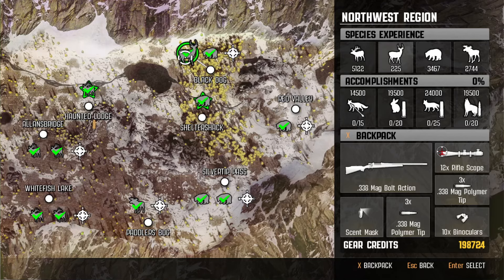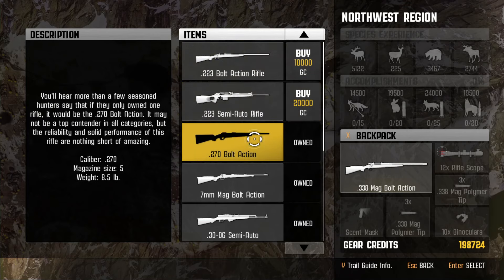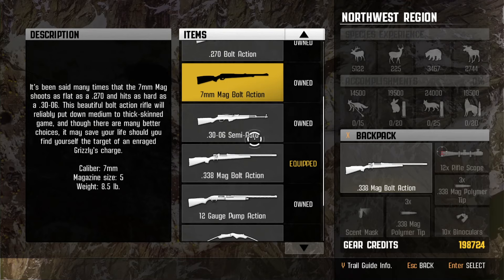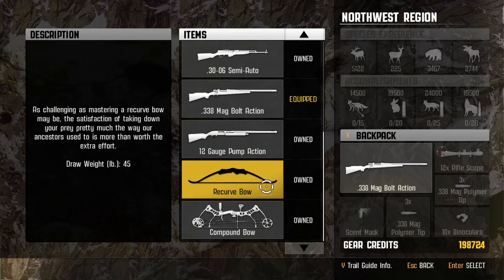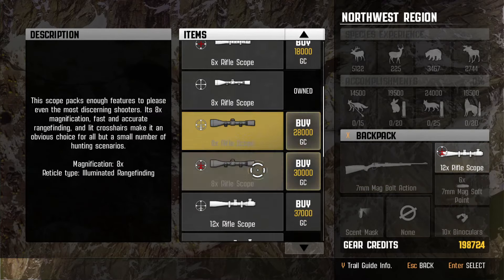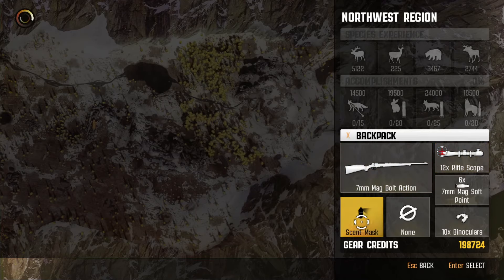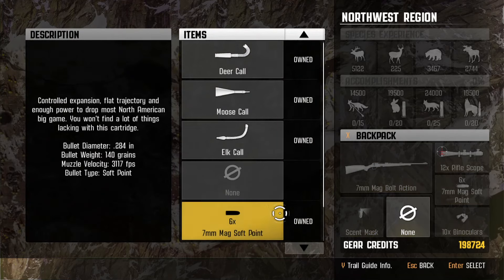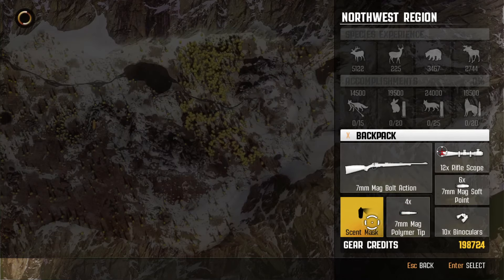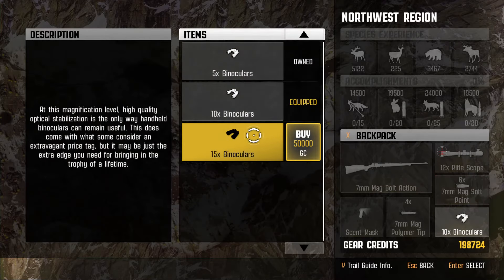We're going to Black Dog for an open hunt. I never did pick up the .223 - I'll have to try that one of these times. For blacktail I'll go with the 7mm, should be plenty. The 12x scope is what I left off using. I should try one of these variable scopes but we'll do that later. Scent mask is okay. You don't get much ammo here - four polymer tips and seven soft points, so we'll bring a set of each.